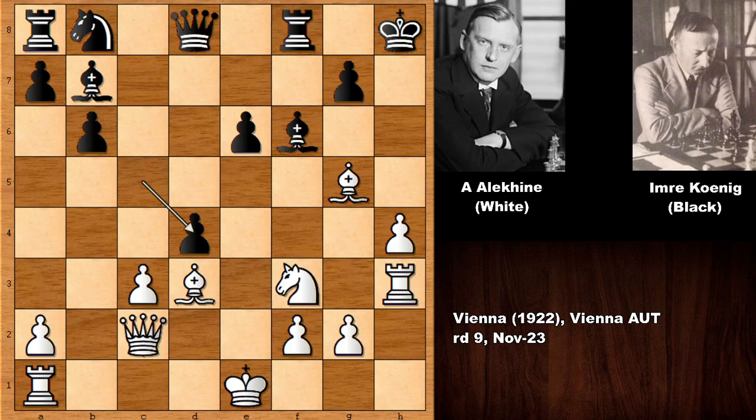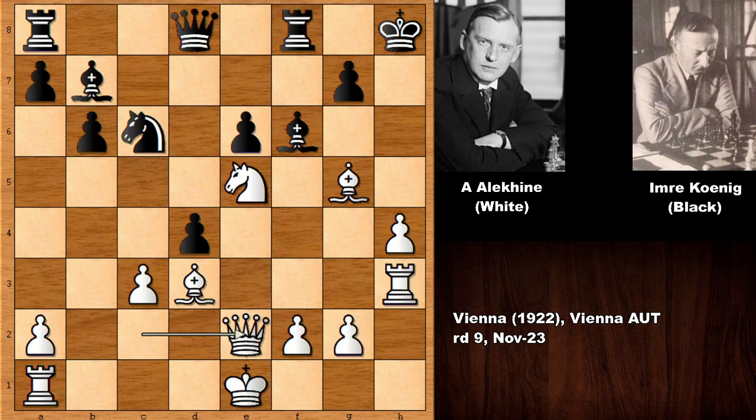So c takes on d4 and Alehin played another cool move — knight to e5, a very cool move. If capturing the knight with the bishop, then capturing the queen, the bishop is pinned. You can also see that Alexander Alehin is targeting g6. Developing the knight, but not wasting any time — playing knight to g6.